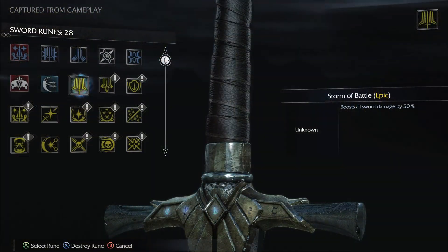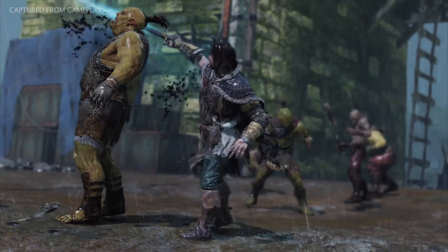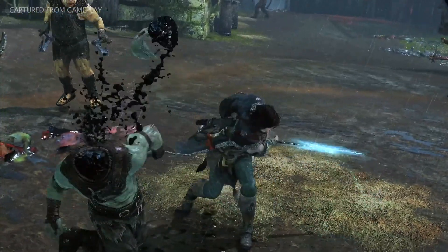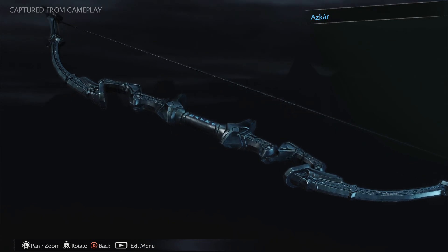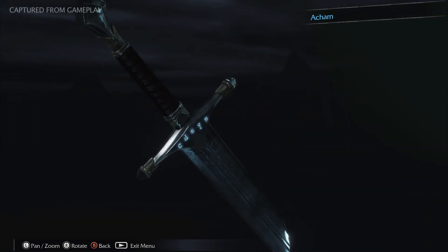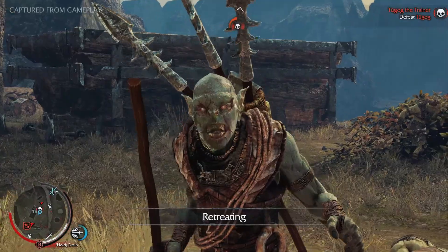Epic runes are rare and powerful upgrades that can make Talion's weapons even more legendary. Crafting epic runes to his sword Urfeil, his bow Askar, and his dagger Akarn will make them known and feared by every beast and enemy in Mordor.